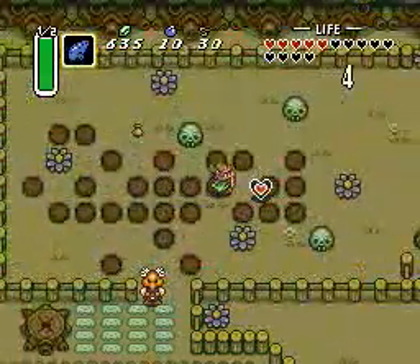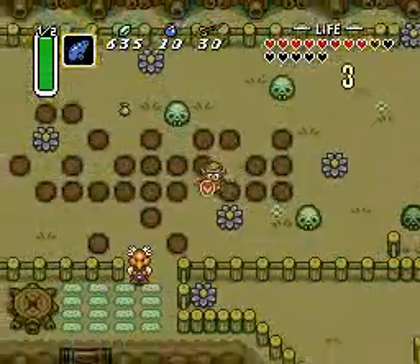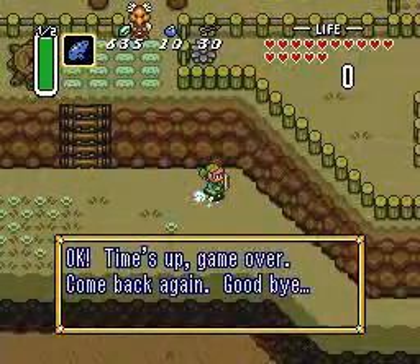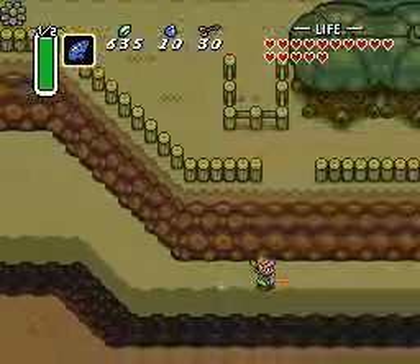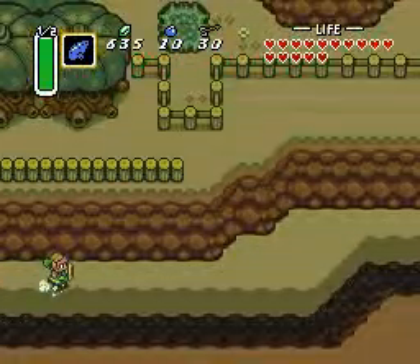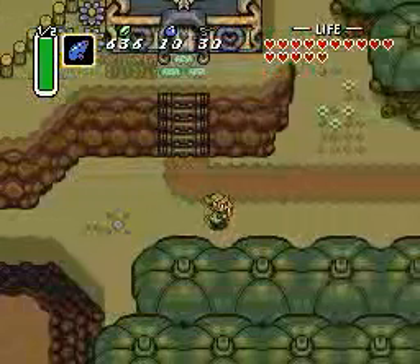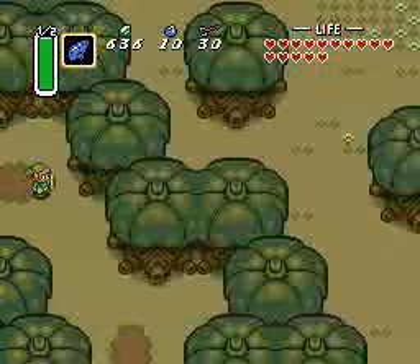Okay, here's Zelda part 12 and I had to kind of do some discontinuity. It didn't exactly work the way I thought it would. I thought that the heart piece would be in a specific place randomly each time, but it's actually not. Sometimes it's not there at all, so I had to do it a couple of times.